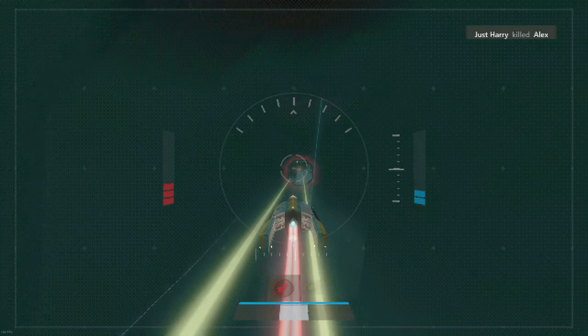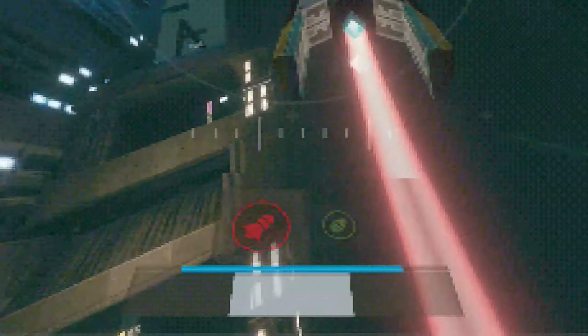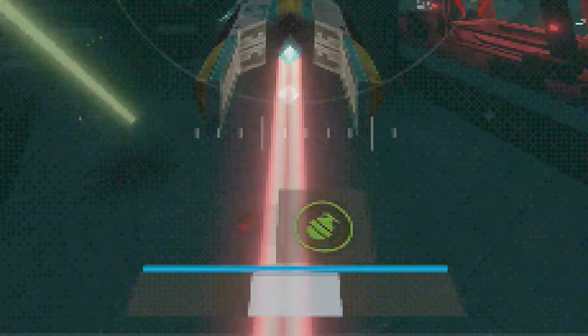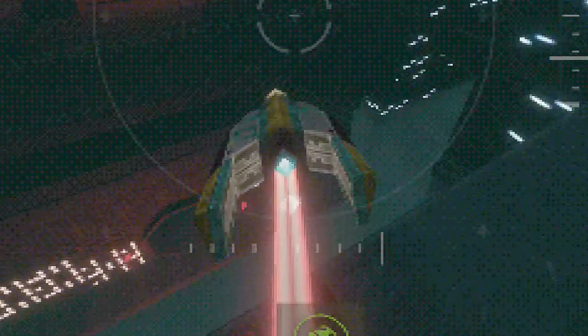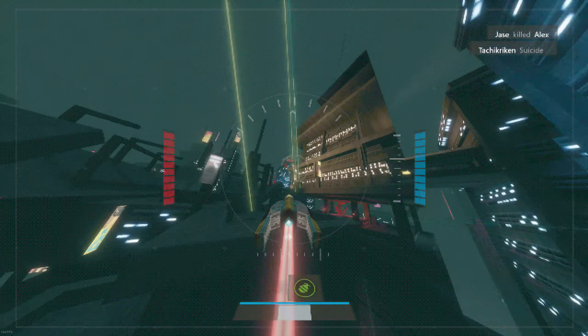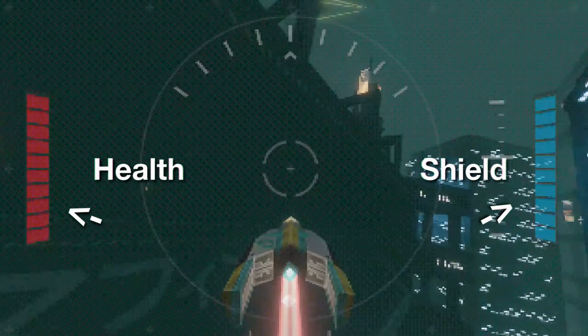Now for the gameplay, it's pretty self-explanatory. You have two weapons. One is a rocket, or what seems like laser missiles. And then you have your backup for when people are trying to flank you from behind, as a mine bomb is placed behind you for safekeeping.